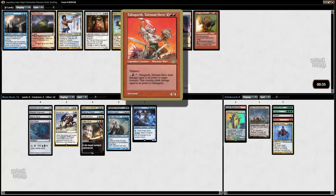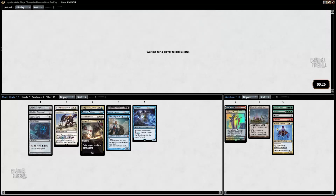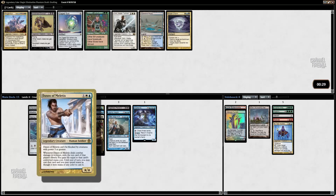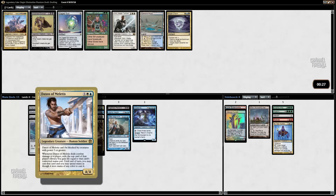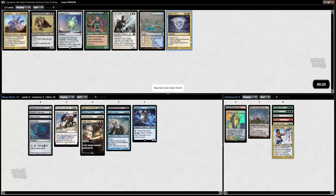Tangarth does not do a whole lot. People have actually told me that Daxos is pretty good. I'm going to take Daxos. I don't know if I'm going to start it, but people generally don't play creatures early, so this ends up actually being playable — or at the very least it's an excellent sideboard card.